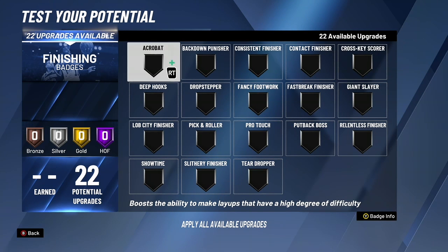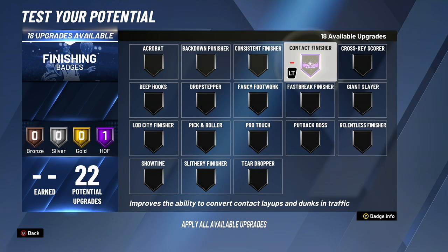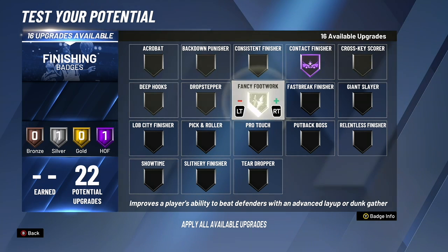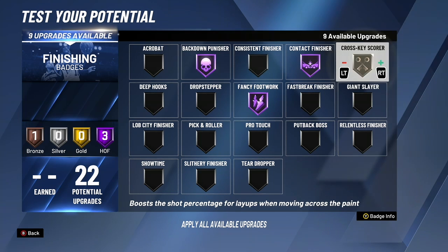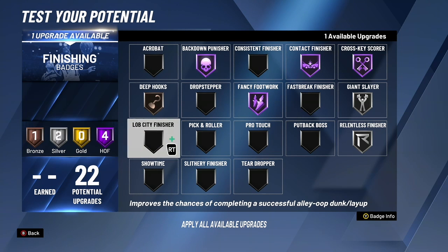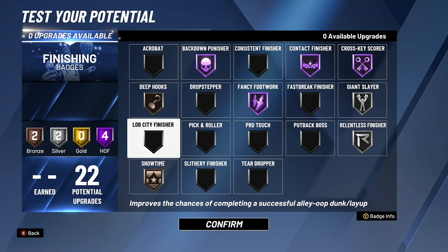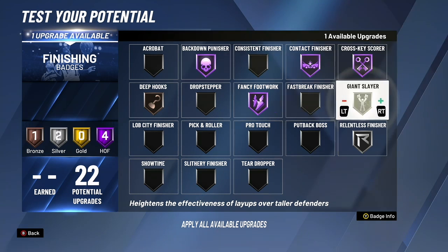You have 22 finishing — that's the most you have. I put it on contact finisher, fancy footwork, and then I did a couple of center badges just for fun. Contact finisher, fancy footwork, and back down punisher just for the fun of it. I'm going to do cross-key scorer. I'm also going to do relentless finisher and giant slayer on silver. I don't really need giant slayer but it helps. I should have done drop stepper. I'm going to put deep hooks on bronze and showtime on bronze. Take off giant slayer and put drop stepper if you want a really good build for center.